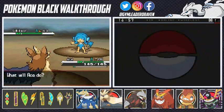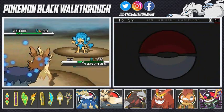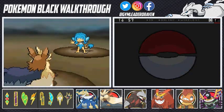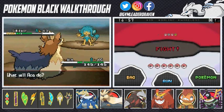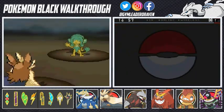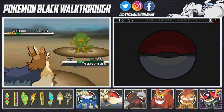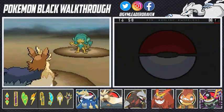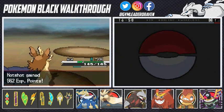Thunderbolt going down. He just used Leer on me. Another Thunderbolt — that paralyzes this Pokemon. Let's use another Thunderbolt to finish him off. Still not going down, but it's paralyzed. Another Thunderbolt — finish him off! Yeah buddy. And he's coming out with Serperior, so I'm going to switch to Scythe of the Torrent.